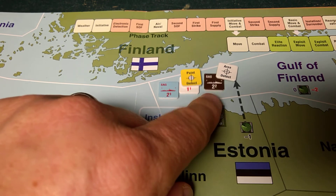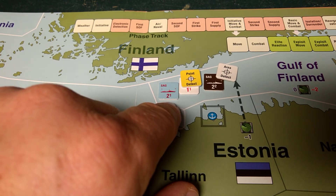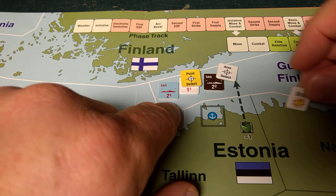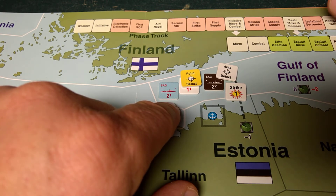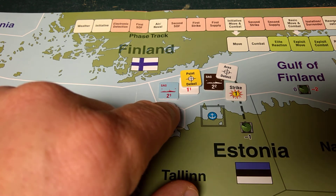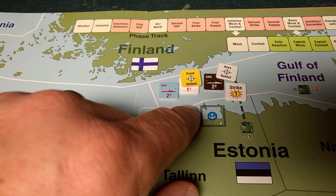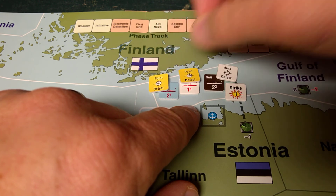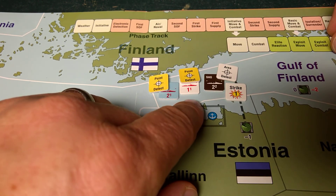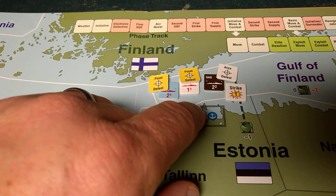In this case, the allies are going here for the express purpose of getting rid of the Russian SAG. So the Danish SAG decides he's going to fire. He rolls, cross-references on the chart, and puts a Strike 1 marker on the Russian SAG. Now the Russian SAG, once hit once, can immediately opt to retreat to the nearest port — which would of course be in Russia — but he decides he's going to stay and duke it out. Once that Danish SAG fired, it became automatically point detected. So the Russian can now fire back at either one, but the Poles are going to fire at the same time as the Russian.